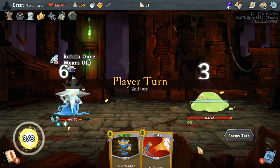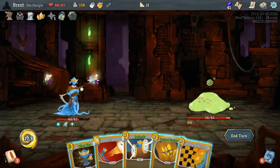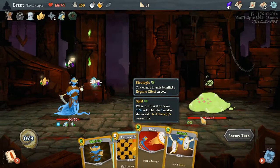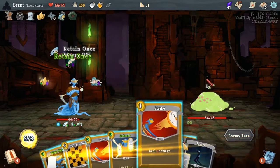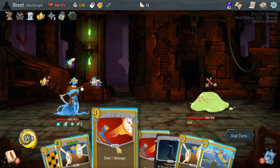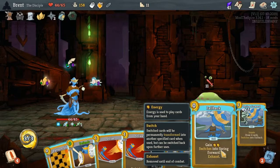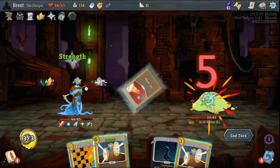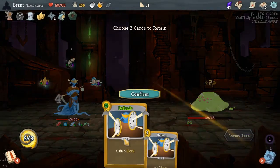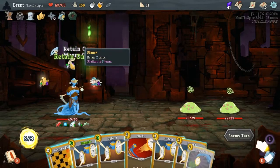Hopefully he doesn't attack next turn. That one strikes you for zero. Scales - and then we will hold two. This is gonna be a fun one. Now the problem with these replicas that I find - four damage - take it under half? No it doesn't, but we can do this and it will. Yeah, now it's under. We can keep our Defend and keep this Defend.